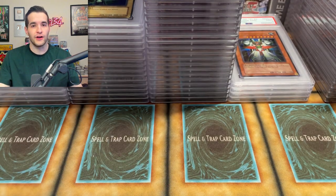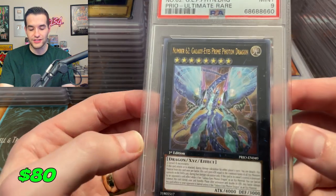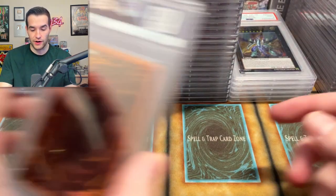There are a few that I'm definitely hanging onto from this return for sure. Nine — I just thought this guy looked cool. Number 62 Galaxy Eyes Prime Photon Dragon from Pryo ultimate rare — I just thought he looked cool so I decided to grade him.